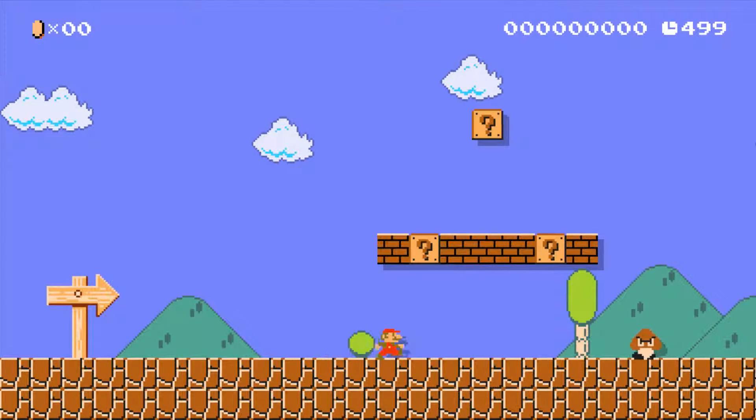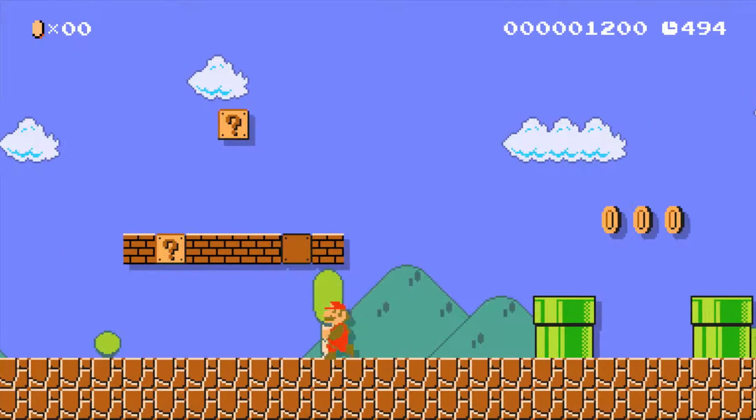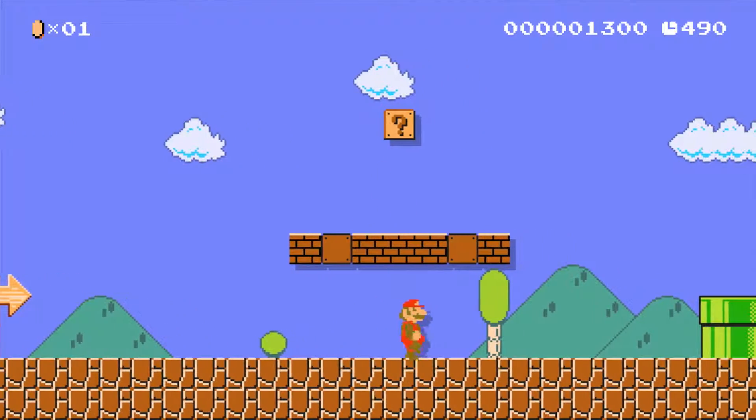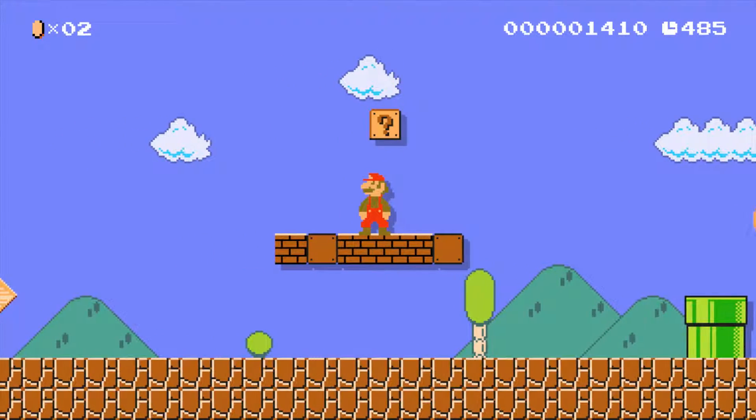So here we have a pretty standard start to a Mario level where you run, jump over a Goomba, hit a question mark box, and get a mushroom out of it. I'm showing you that you can jump over a Goomba, showing you that you can hit question marks and things come out of them — teaching you a few things about jumping.